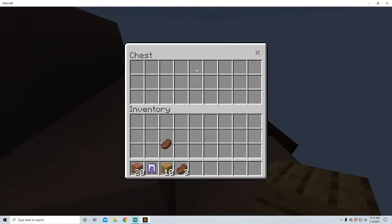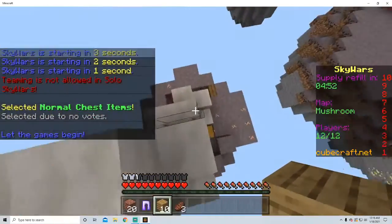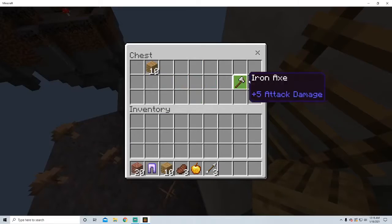First, what you want to do is of course loot the chests. Get everything you will need to win — weapons, armor, builds, food, whatever you need.